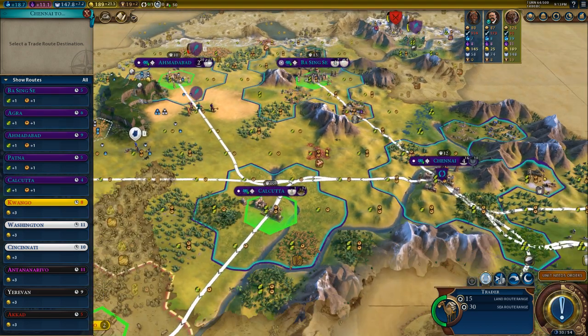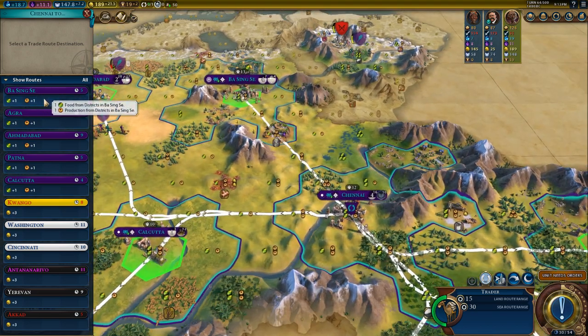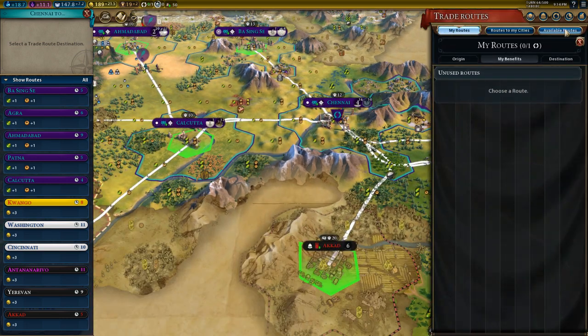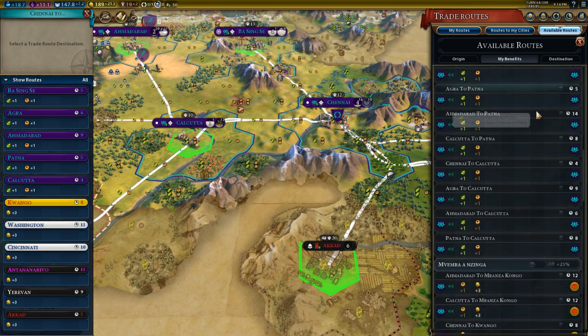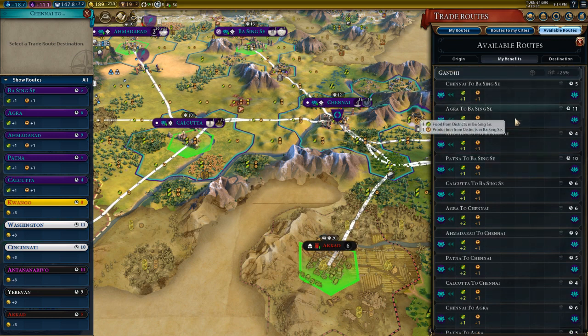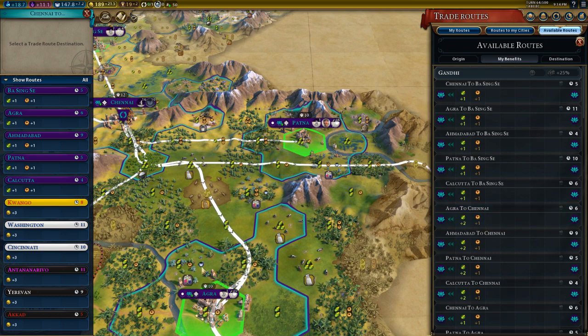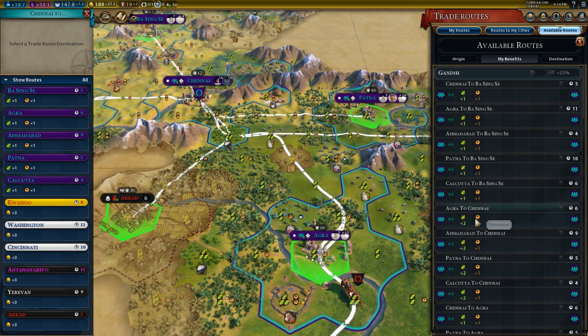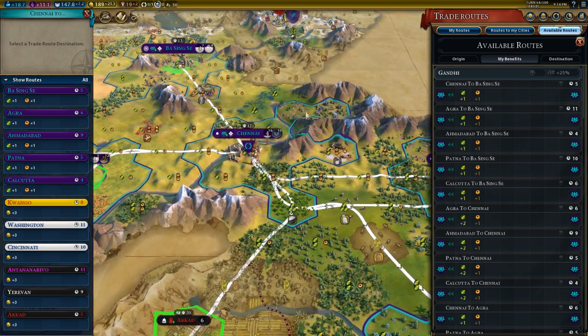Depending on the districts your cities have, you may get more food or production. Up here you can see what trade routes you have available — because we have so many cities, we have lots of trade routes available. For example, if I send from Agra to Chennai, or move the trade route here and send it up, I will get plus two food and one production — more than this city would normally get, because this city has already finished the district that improves trade route food gain.